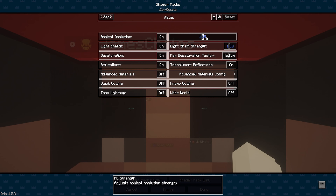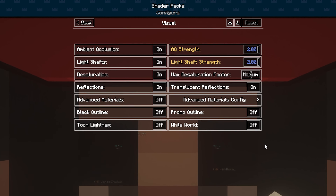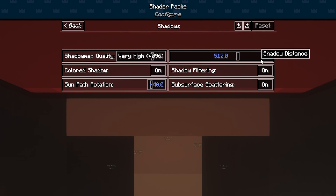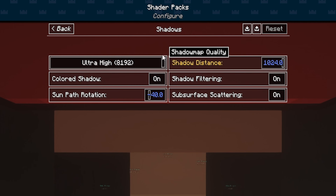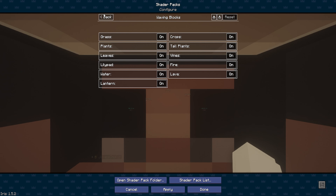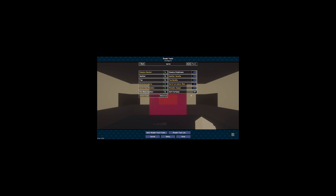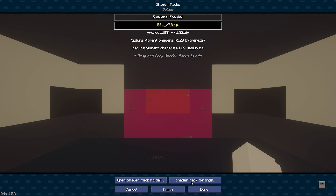Okay, what if I go into the settings and just turn everything up? We're turning the AO strength all the way up, turning the light shaft all the way — I don't even know what any of this means. We're turning shadows all the way up, shadow quality all the way up. I'm just turning literally everything on. I don't know what this is going to do to my frames or what any of this stuff does.